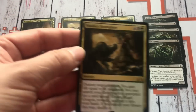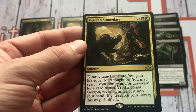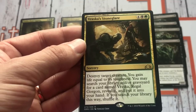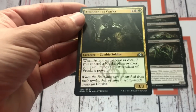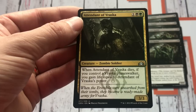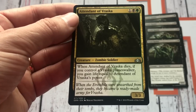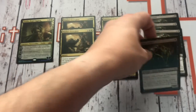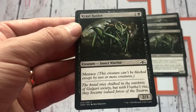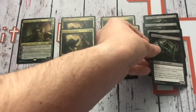She looks absolutely stunning in foil as well! Vraska's Stoneglare is a 6-mana sorcery: destroy target creature, you gain life equal to its toughness, and you can search your library for Vraska Regal Gorgon, reveal it and put it into your hand. Attendant of Vraska is a zombie soldier — 1 and a Golgari for a 3/3. When it dies, if you control a Vraska Planeswalker, you gain life equal to the Attendant's power. And finally the common of the bunch, Crawl Raider — 2 and a black for a 2/3 with Menace. Nothing too exciting, but it fills out the deck!